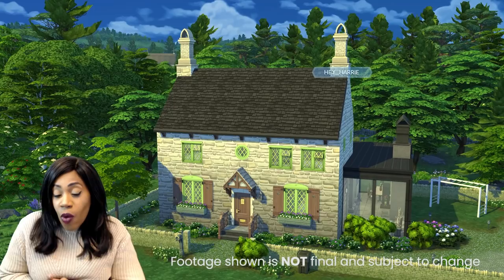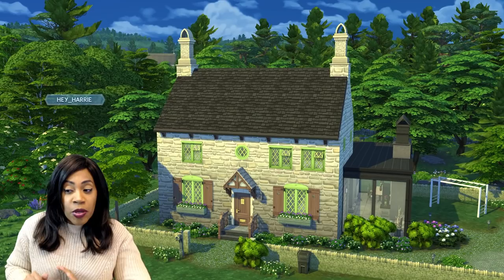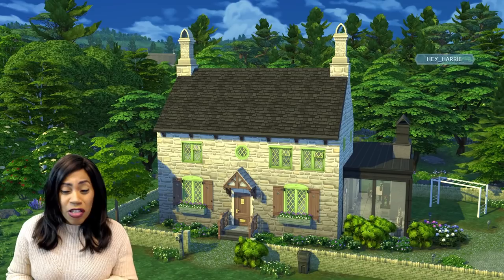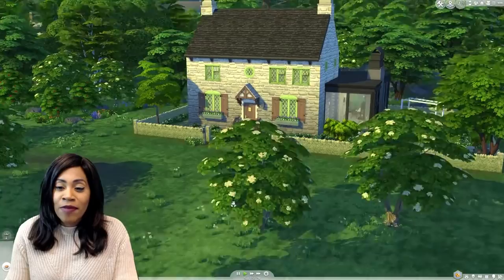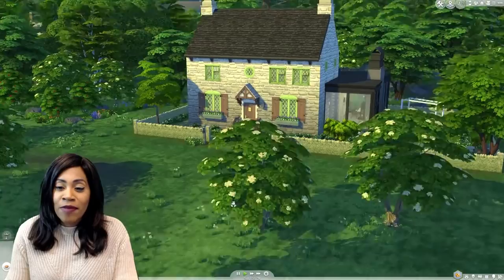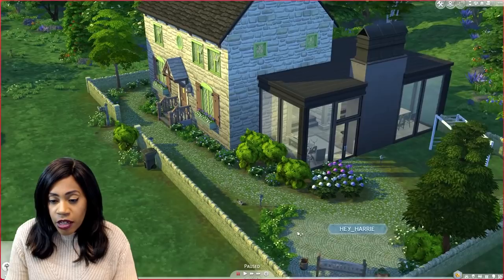So without further ado, here is lot one. This is the first draft I submitted — you'll see it changes a little bit along the way. This is a rental lot, so I could do almost anything, but you need all the general amenities for a rental. This is in the forest area — I don't know the official name because we've just been calling it the forest area. I really wanted to tackle this rental lot because I went and visited the Cotswolds last year and we stayed in this amazing place.